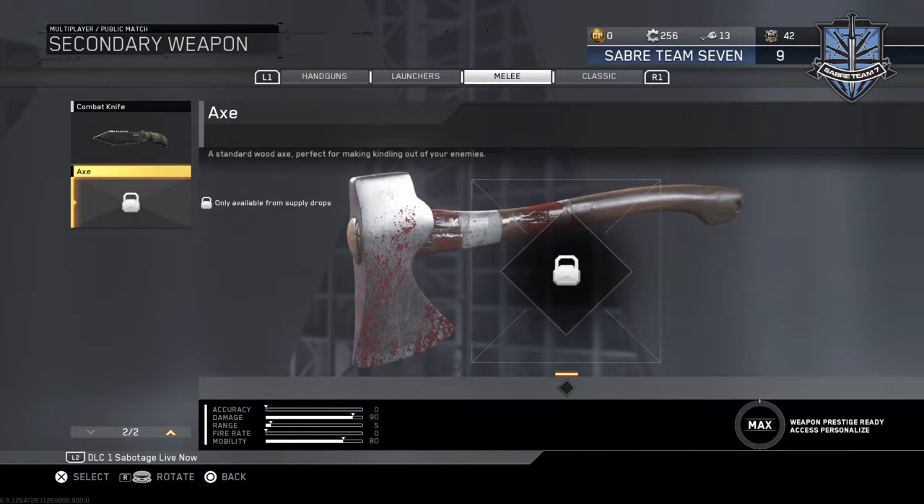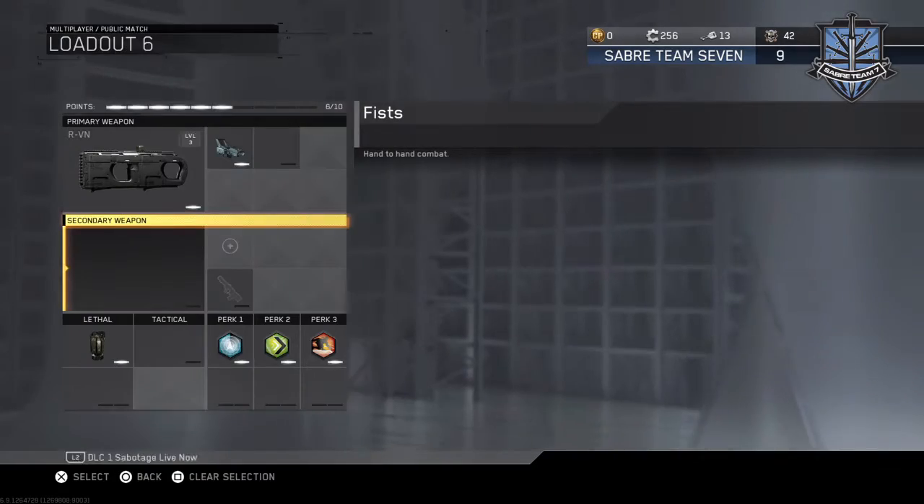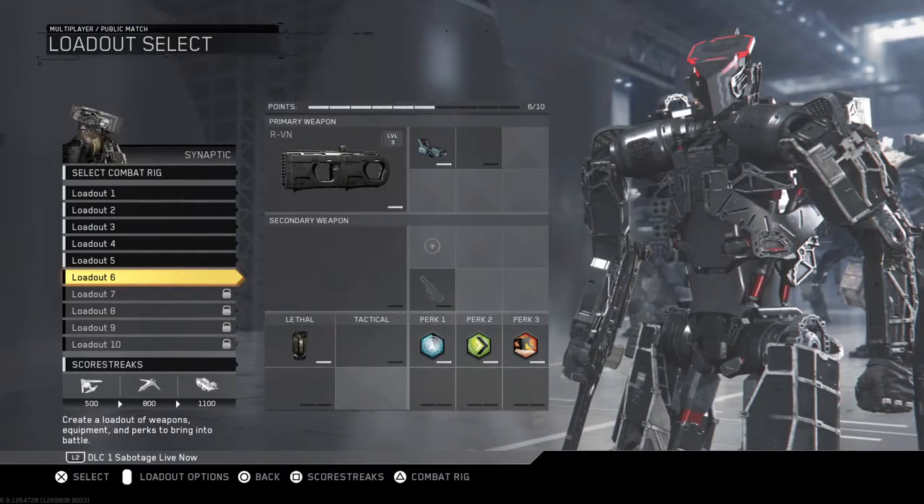In the melee section, they've added a new axe. If you really want this, the only way to get it is out of supply drops — there's no other way. And that's it for the new guns.